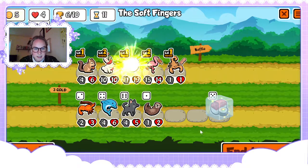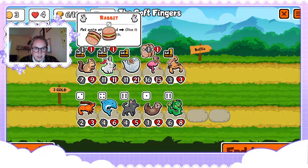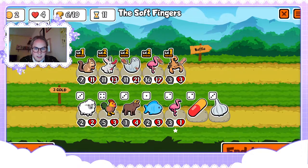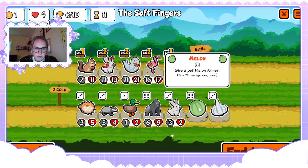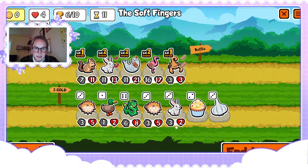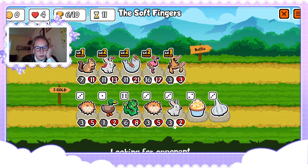We're gonna level up the seal. Buy that, and then we just roll to get good food for next time. Would anyone want melon armor? I think I'd rather have other things. We're just gonna hope we get a good roll at the beginning then.